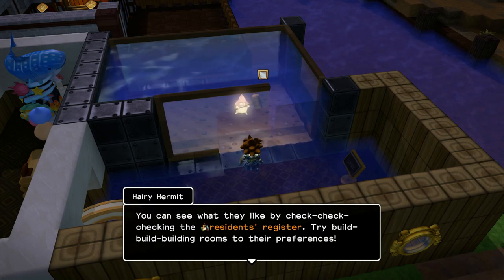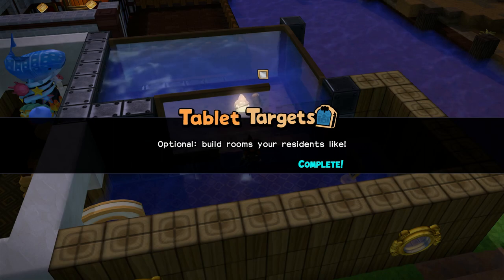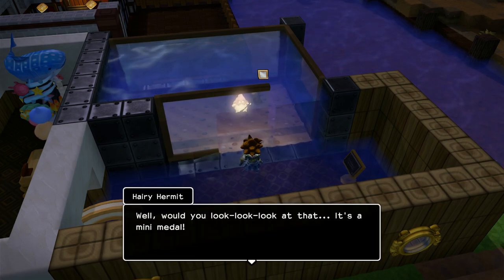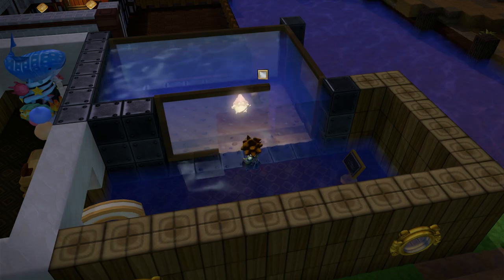You can see what residents like by checking their resources — try building rooms to their preferences. Obtaining mini medals is pretty easy: just destroy something and you get two for no reason at all.